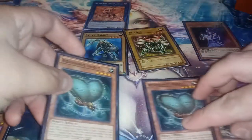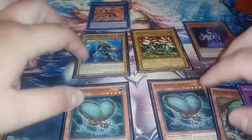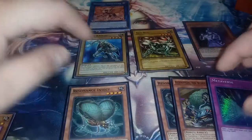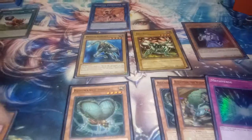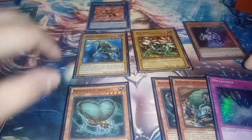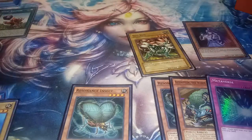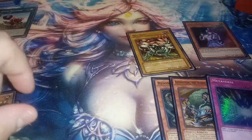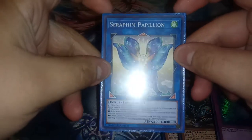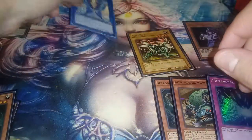Then we're going to grab — here we go — so I equipped a Resident Insect from deck to the Insect Knight. So we got three cards in hand right now: Resident Insect, the Aztecapede, and the Metaverse that I ended up having. That was the exact hand that I had that game. And then from here, what I did is I linked into this guy — Serum Palakafina, I think is how you pronounce his name — he was the new Insect Link from Chaos Impact.